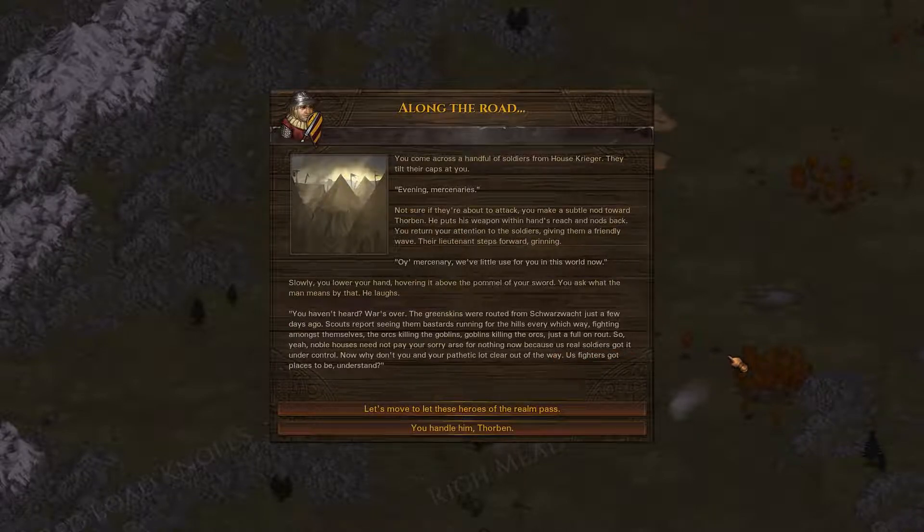Along the road you come across a handful of soldiers from House Krieger. You make a subtle nod toward Thorban who puts his weapon within hand's reach. Their lieutenant steps forward grinning: 'Boy mercenary, we have little use for you in this world.' Slowly you lower your hand hovering above the hilt of your sword, asking what the man means. He laughs - 'You haven't heard? War is over. The greenskins were routed from Schwarz Wald just a few days ago - scouts report seeing them running for the hills, fighting amongst themselves, orcs killing goblins, goblins killing orcs, a full-on rout. Noble houses need not pay your sorry ass for nothing now.'